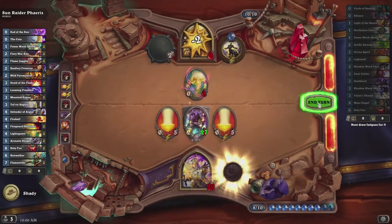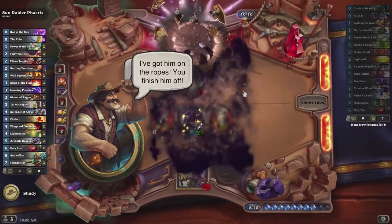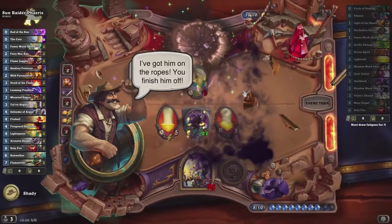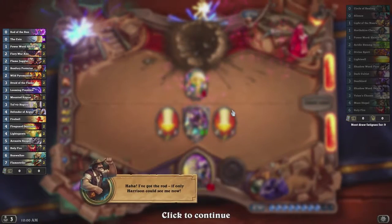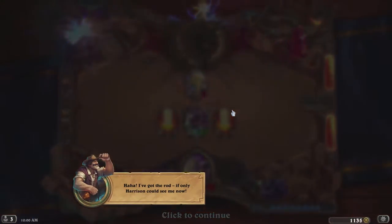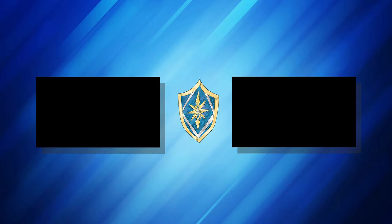Eventually, after enough time, he takes 6 damage from fatigue and dies. This isn't really the optimal way to kill him, but it is a way that worked. So there you have it — this is how to kill Sun Raider Farrick in Heroic Mode. If you enjoyed this and want to see more solo adventure tutorials, click the annotation on screen and subscribe to my channel. Thanks for watching and I'll see you next time. Bye bye.